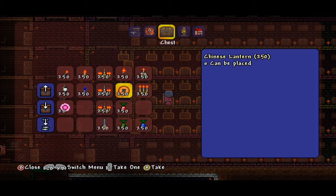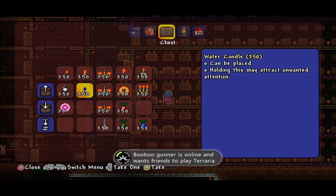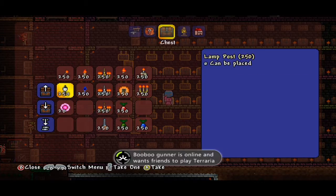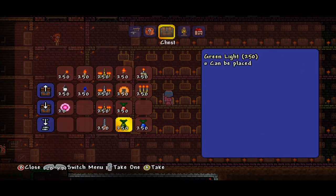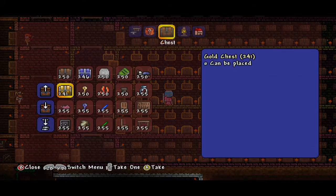We also have the Wooden Table and Wooden Chair — all pretty basic. We have torches, candles, chandeliers, tiki torches, skull lantern — which I've never used — candelabra, Chinese lanterns, which I think are awesome, silver chandelier, water candle — which I think is really bizarre — lamppost, copper chandelier, red light, chain lantern, green light, and blue light.